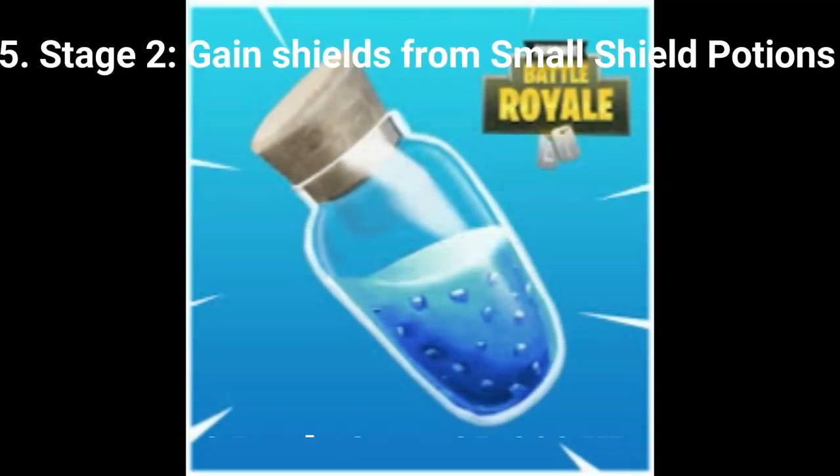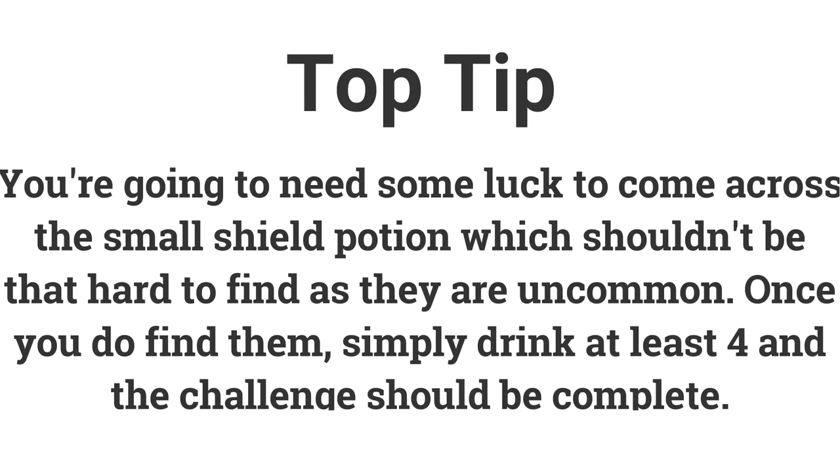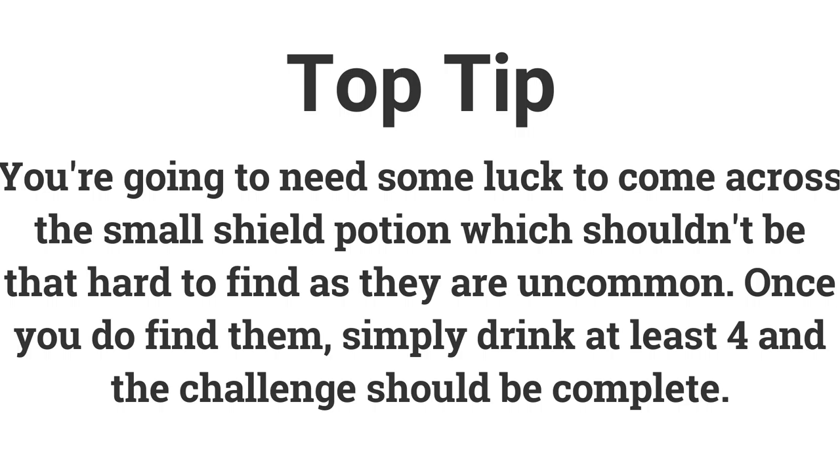The second stage is gain 100 shield from small shield potions, and you can get 2 battle stars or 200 XP from it. This challenge is quite easy — the only hard part is finding the mini potions, which shouldn't be too difficult as they are uncommon. Once you find them, all you have to do is drink them.